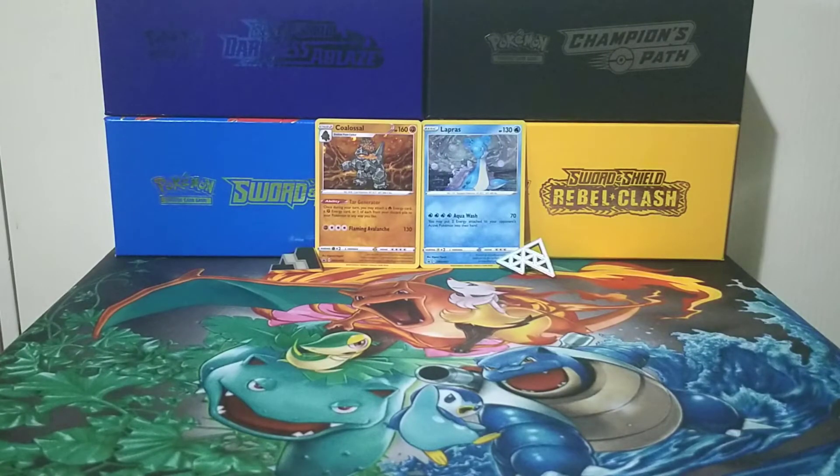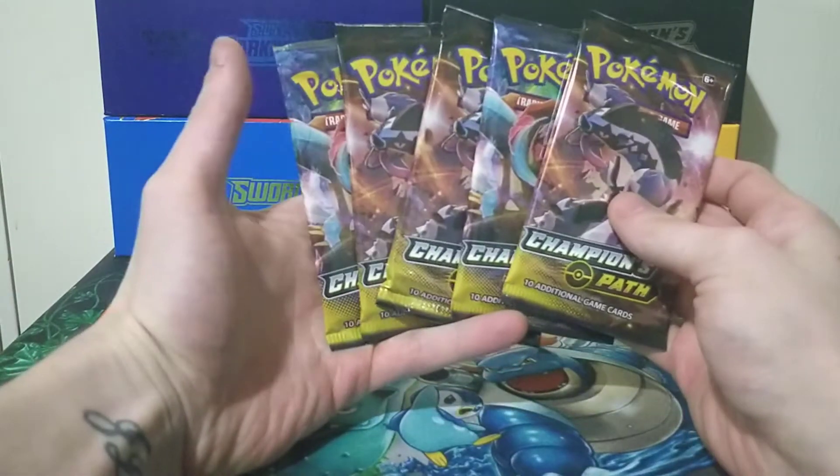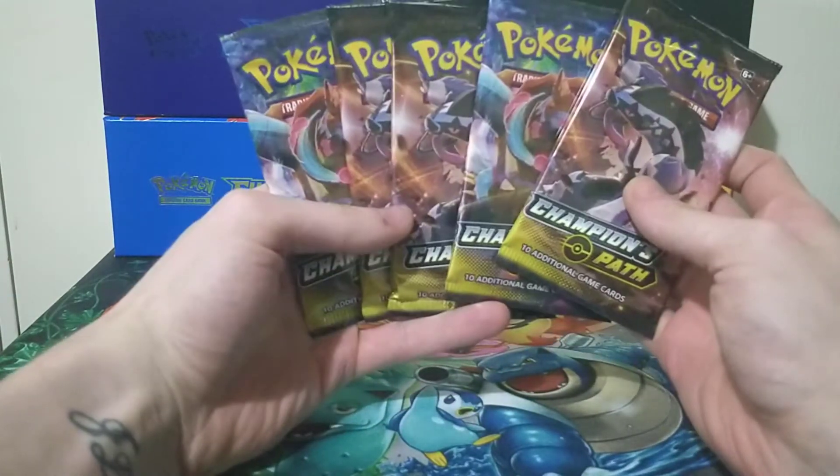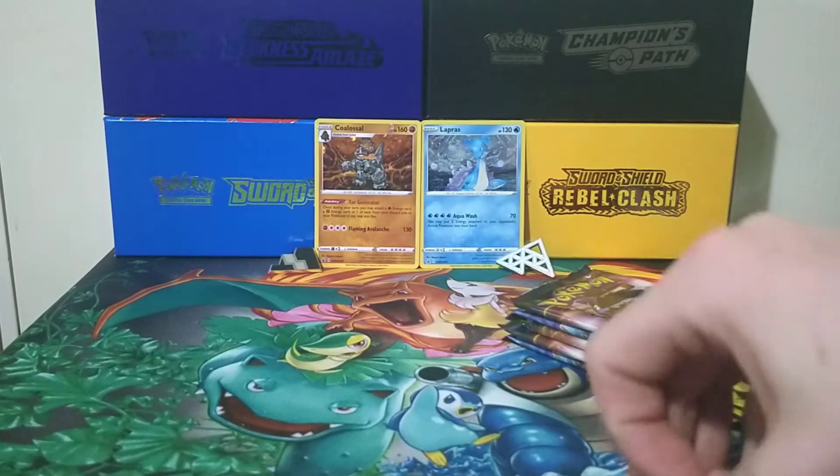Then we have our booster packs. In this box it comes with five Champions Path booster packs. We get three Obstagoon packs and two Dreadnought packs. So let's see how this fares. If you haven't already, smash the like button and let's get into it.